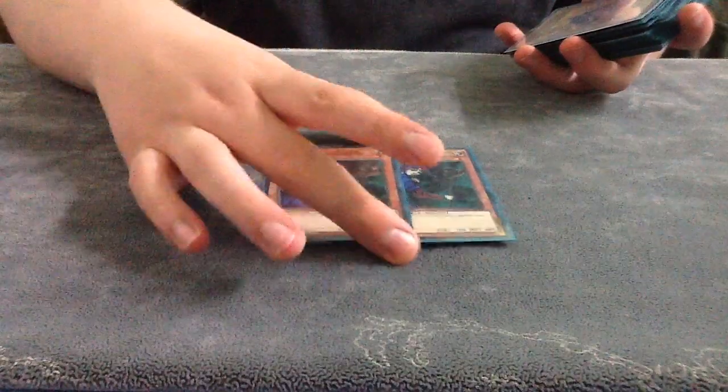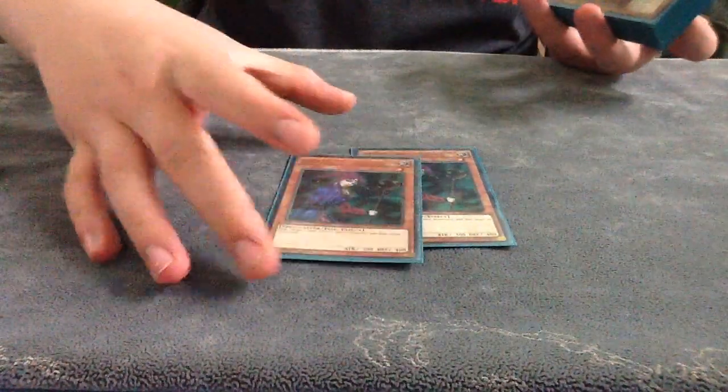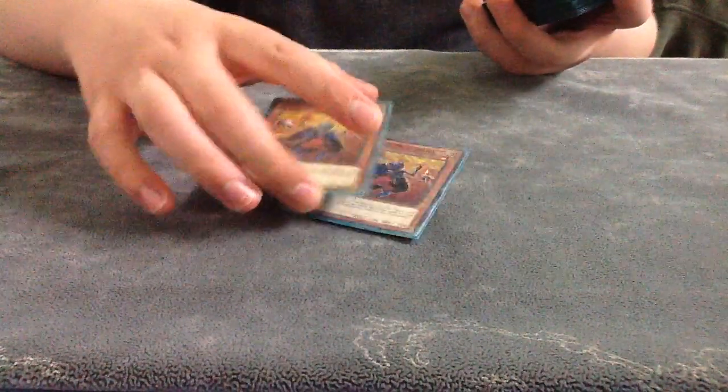Obviously two Magician of Faith — one of the best cards in this format. Adds back Greeds, Charities, Heavies, Snatch Steals, all the good one-off spells. Two Mystic Tomato just to get to your one-off spells, not traps. Two Mystic Tomato to get to your spells — just stapled by name, then the Magician of Faith.